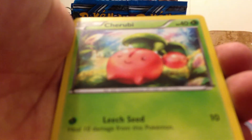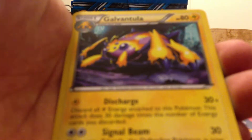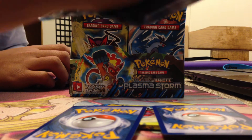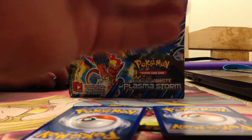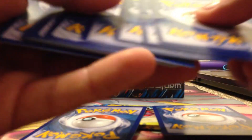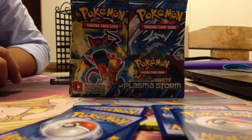Magnemite, Cherubi, Klang, Ralu, Bantula, Donphan. Yeah, the first uncommon is the clean plasma — it's always the first uncommon. You only get three uncommons and the first uncommon is always the plasma. See? It is.